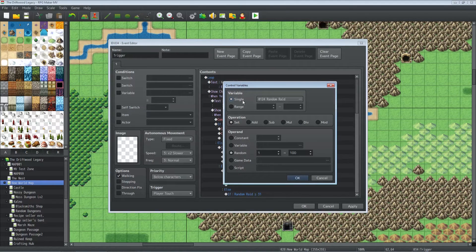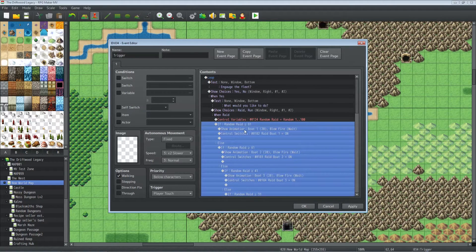When they select raid, you control a variable. Go to insert new, control variables, create a new variable — I called it 'random raid.' Set the operation to 'set' with a random value between 1 and 100. We use 1 to 100 because it makes counting percentages easier. You could do 1 to 1000 and multiply by 10, but you can't do 1 to 10 if you need a 5% chance — the lowest would be 10%. So 1 to 100 gives us the flexibility we need.